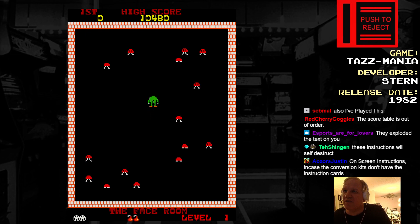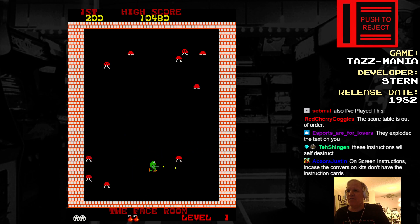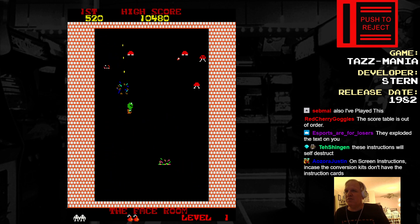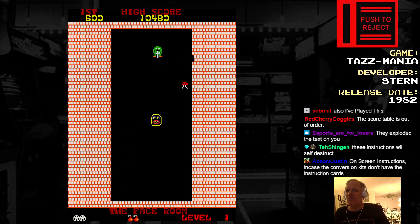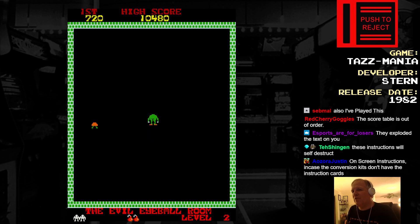Look at those buttcheeks. So when you hold the button down, it freezes you in place — it's kind of like Berserk. Walls are closing in. Gotta shoot the nasties and get out. There we go. 'You have cleared another room!' — You can't say 'another room,' that was the first room I cleared.